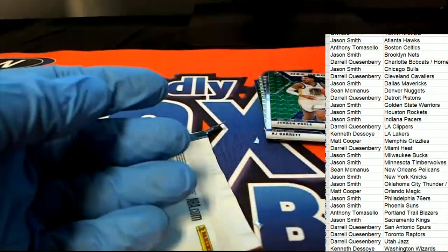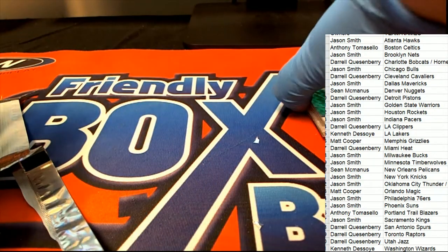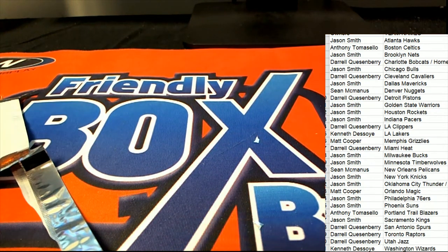A Barkley USA — pretty good box. Morant, two Barretts. We didn't see a Zion Williamson, but we had some good rookies come out of there.